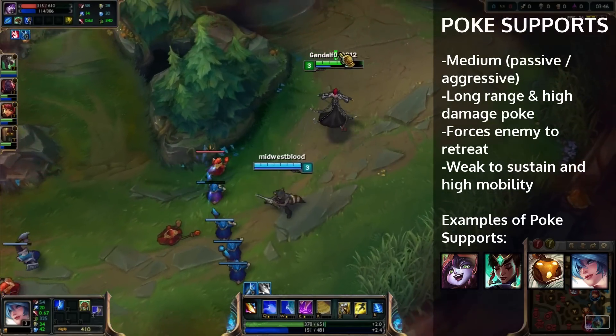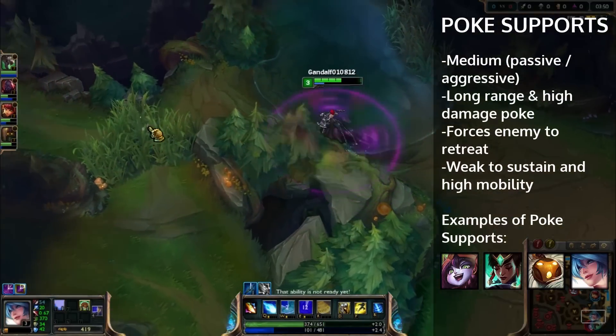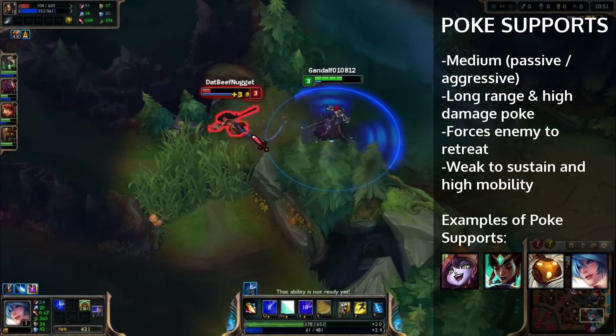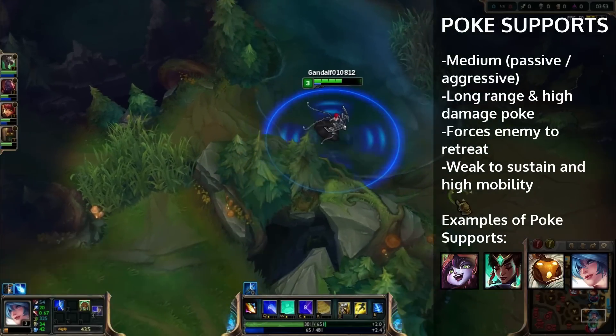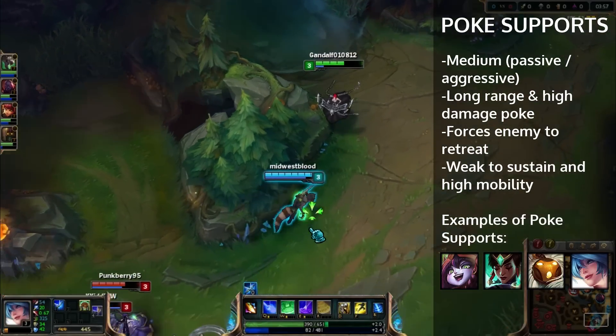As we see, we get Vayne really low on the turret here. With your long range and high damage, you want to make them retreat into their tower. If you can get them low enough, you want to go ahead and make them go back to their base. You also want to have good ward coverage — Nidalee tried to clear our pink ward and we got some good damage off of her.